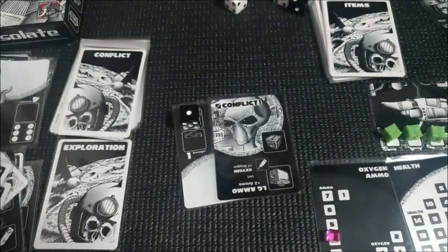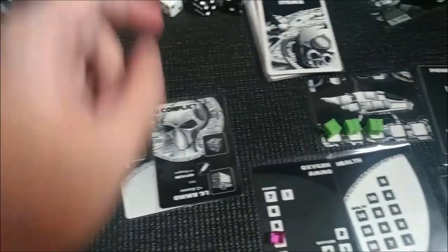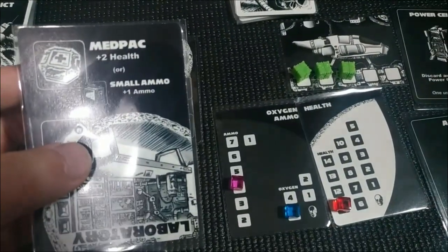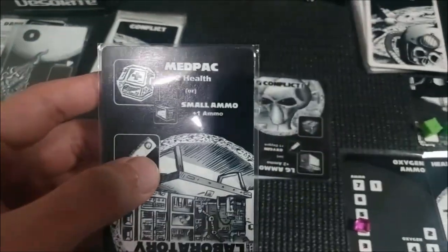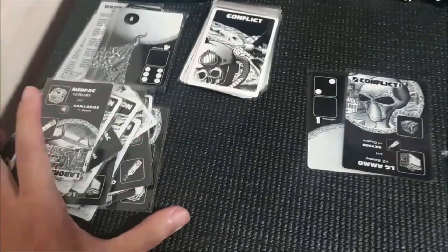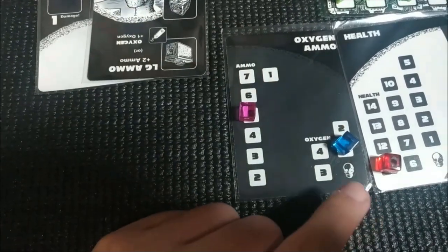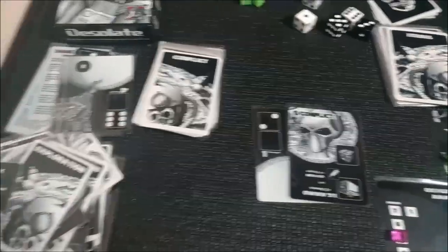We take damage — lucky it's zero. I'm just going to punch his face and he's dead. We can get a crate now — two med packs or small ammo. We need ammo to fight, so I'm going to get the ammo. That's our end of round. I'll shuffle this and decrease oxygen by two. We're in danger now — let's hope we don't lose one more oxygen or we're going to die.